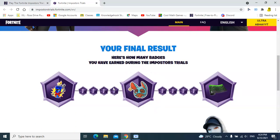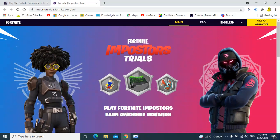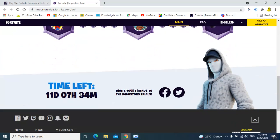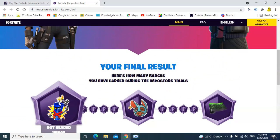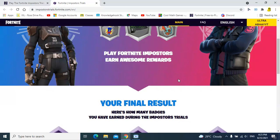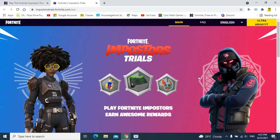You have to complete badges — basically you have to play two games of Imposter in Fortnite and every two games you play it will give you one badge. You need to get 11 badges total and then you can get all three of these rewards.